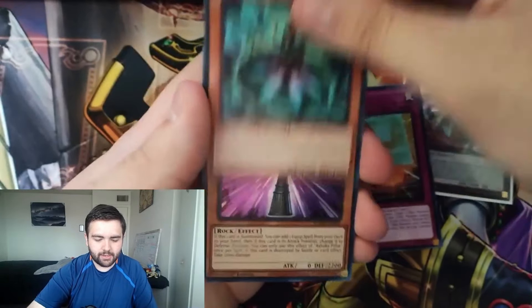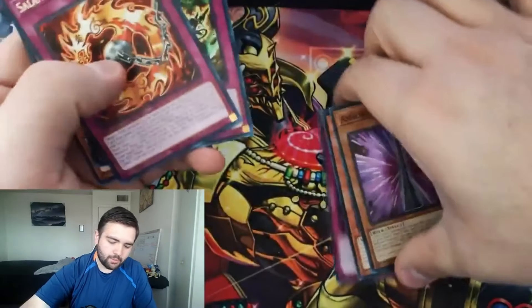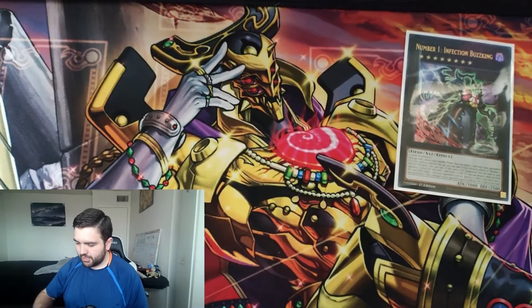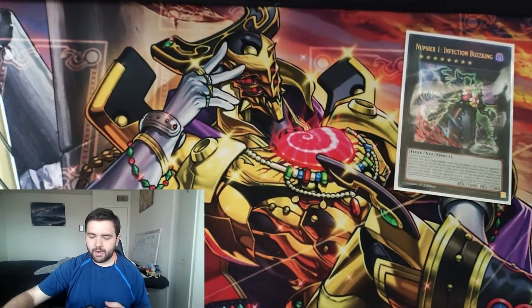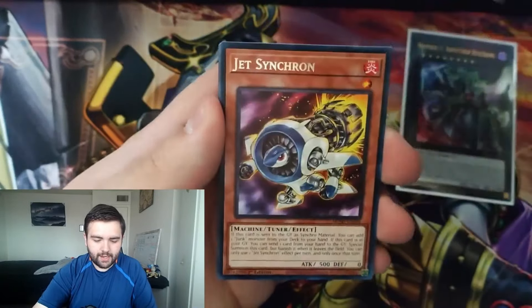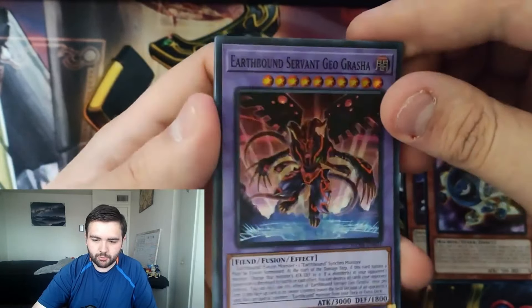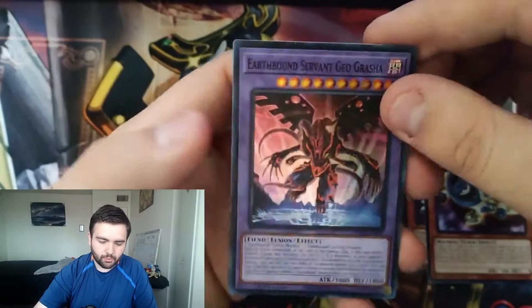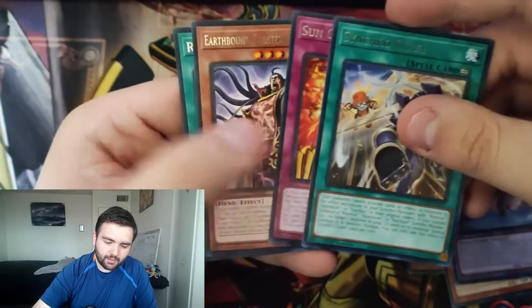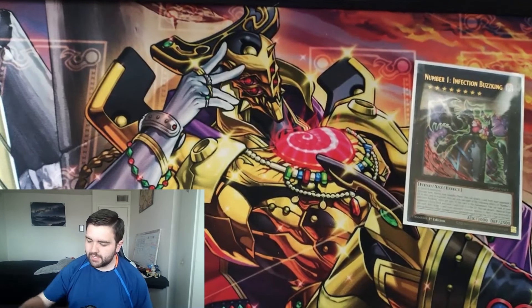We got Earthbound Groundkeeper, Prisoner Groundkeeper, Doppel Warrior, Salamandra, and Flying Flame Dragon is our super rare. We'll take the rest for bulk. Next pack: Contain, Ultrageist Marionette, and Ashoka Pillar as our super — that's our second one opened in this set.